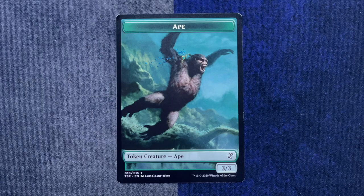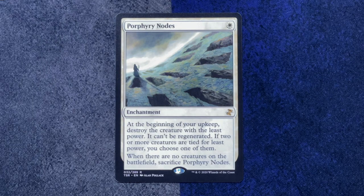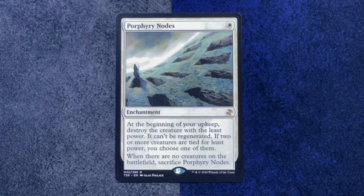In the pack I just opened, there is a sliver in black — there's the Necrotic Sliver, which is all slivers have three and sacrifice to Vindicate. I've never seen this token before — Ape. Our rare is good old Porphyry Nodes. It's another enchantment: single white, at the beginning of your upkeep destroy the creature with the least power. There was definitely an episode of North 100 where they talked about playing this in Highlander. And our throwback is Leonin Pridemage — look how good that looks in the old frame.